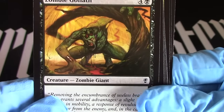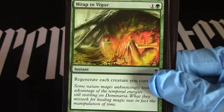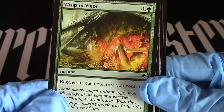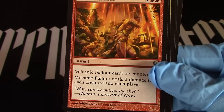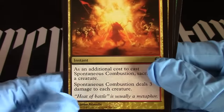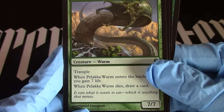Zombie goliath, echoing courage — sorry I'm not showing anything but the artwork. Wrap and bigger, weird core chant. Volcanic fallout — that's kind of cool. Spontaneous combustion. Hellacack worm.